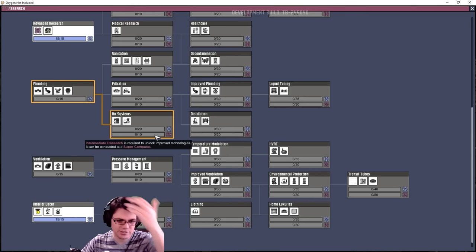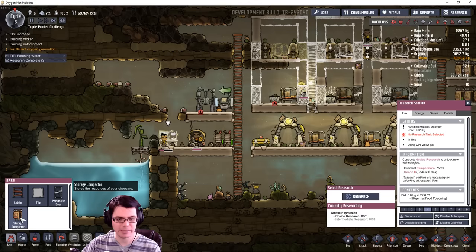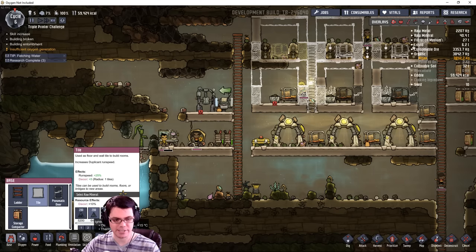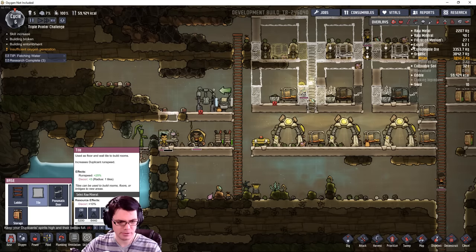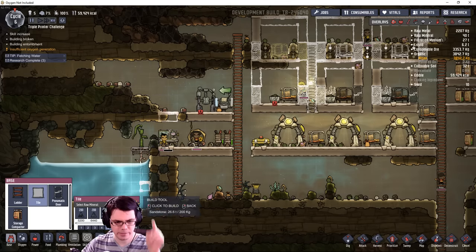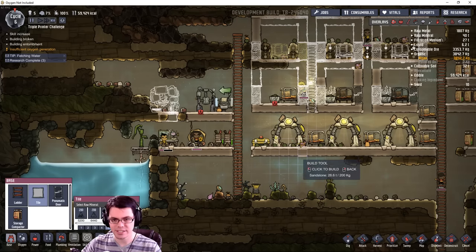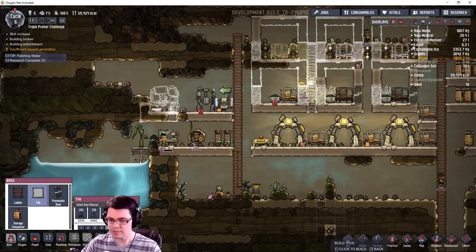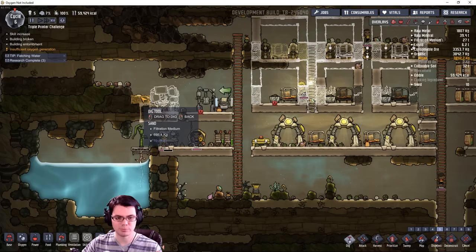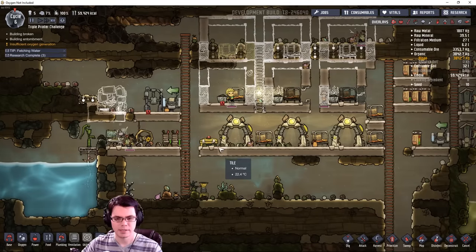Got some more research done, now I can start to do the advanced stuff — we'll get the artistic expression going on here to try to keep that decor up. I feel like that's just one of the most important things I can do early on. I'm going to put the supercomputer up there, and hopefully when these next duplicates drop I'll be able to have some people with really good research ability.